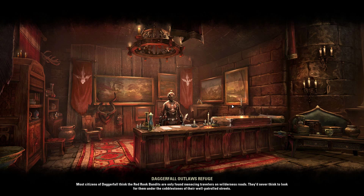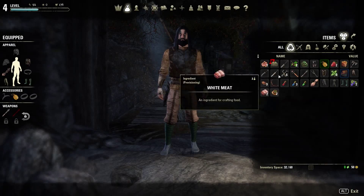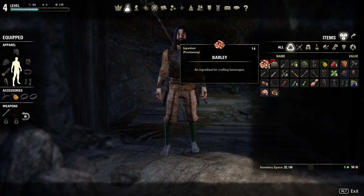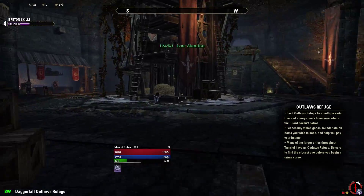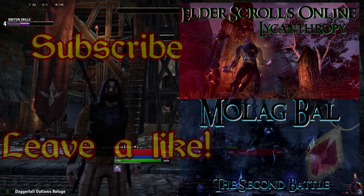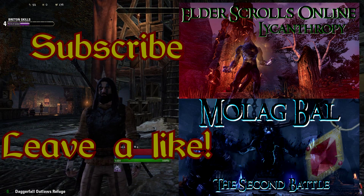'Most citizens of Daggerfall think the Red Rook Bandits are the only menace on the wilderness roads — you'd never think to look for them under the cobblestones of their well-patrolled streets.' Whew, that was close! Let's see what we stole — a boar bristle brush: 'This simple brush is surprisingly stiff, it could just as easily be used to brush a mount.' Worth 30 gold. I think that's pretty much it for this episode. So without further ado, I'm now going to end this episode here. Hopefully you've enjoyed this video — if you have, be sure to leave a like down below and subscribe if you're not already. Share this video with your friends to expand the circus, and I will see you all in the next video. This is Jester signing off.